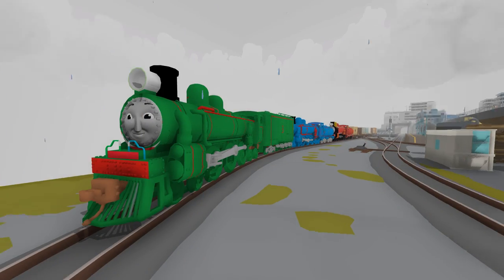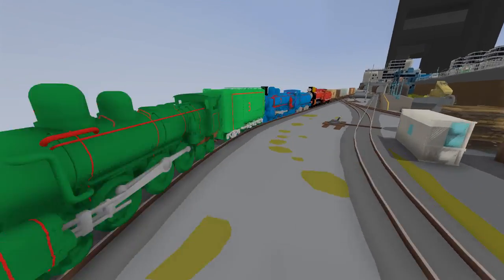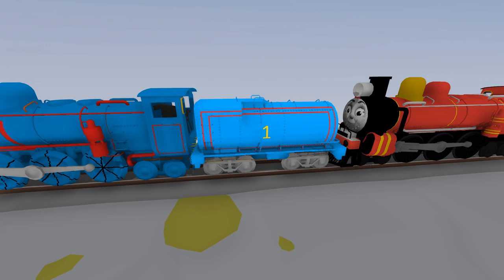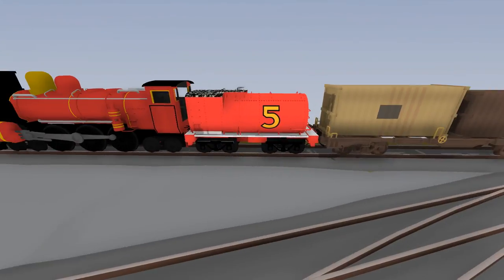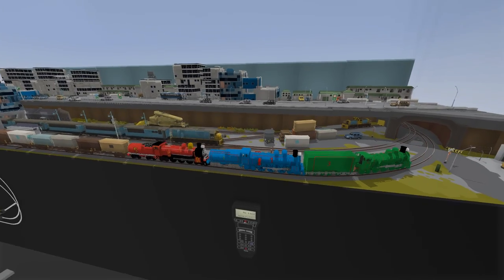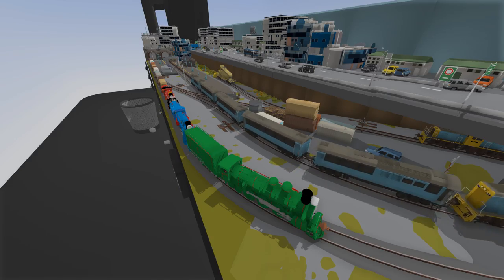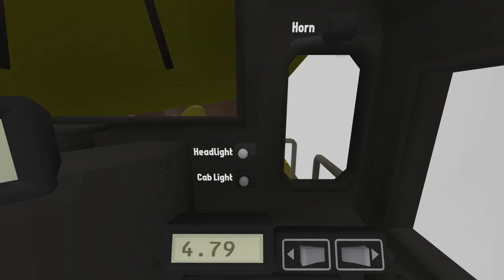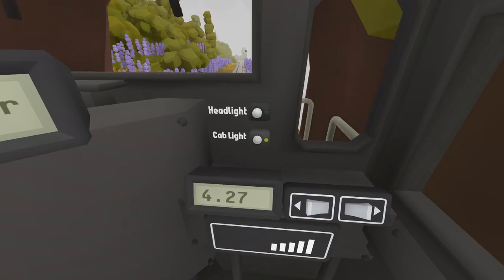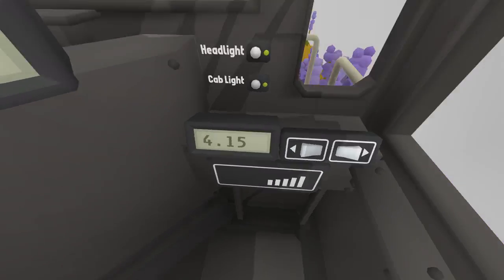Out here on the track we have Henry, which is a really new addition to the group. We've got Thomas right here with his little tender, which is actually brand new on the Steam Workshop if you guys want to check that out. And then we've got James right at the back — engine number five, engine number one, and engine number three, which is pretty awesome. They're in a different sort of setup, but that's fine. We're going to get going. These trains might crash into each other, but it's trying to go full speed which is maybe not a good idea. We'll go ahead and turn the headlights on and honk the horn.